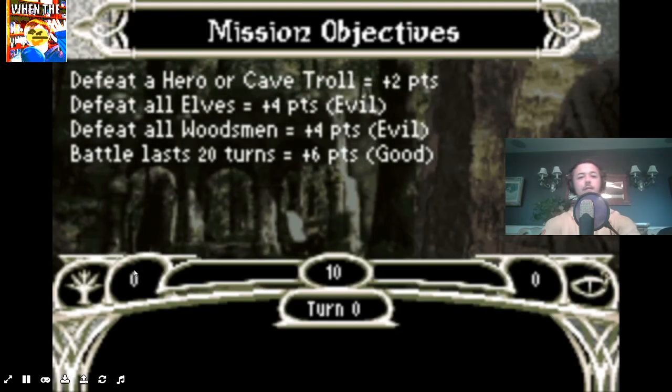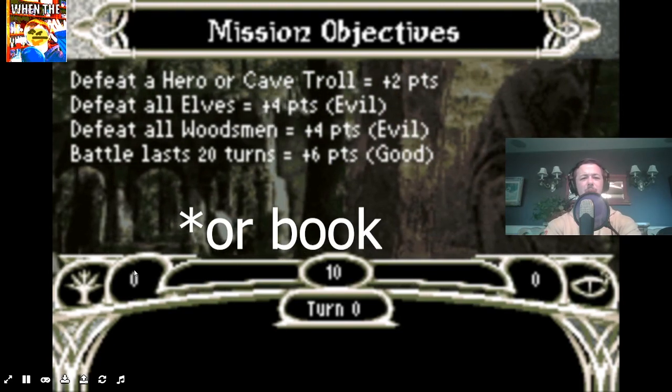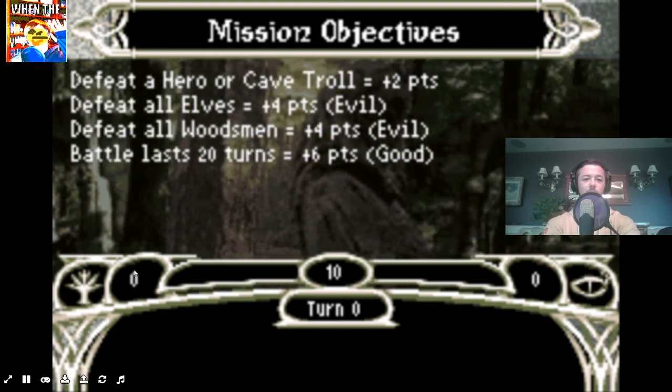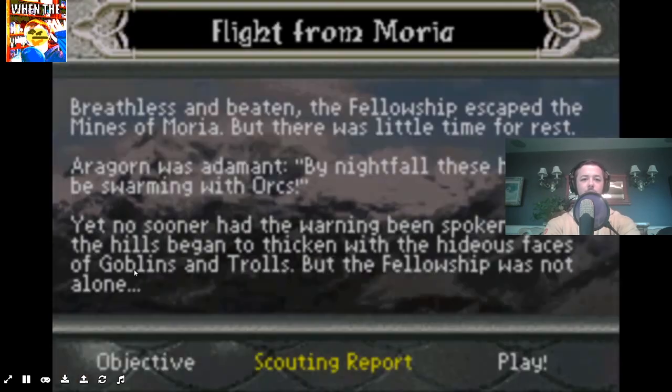Such a fun idea for a fight that never happens in the movie. We have elves in this fight and we have woodsmen in this fight. In the battle lost 20 turns, we get 6 points. We don't need to do that — we can probably wipe them all out. And defeat hero, cave troll was 2 points.